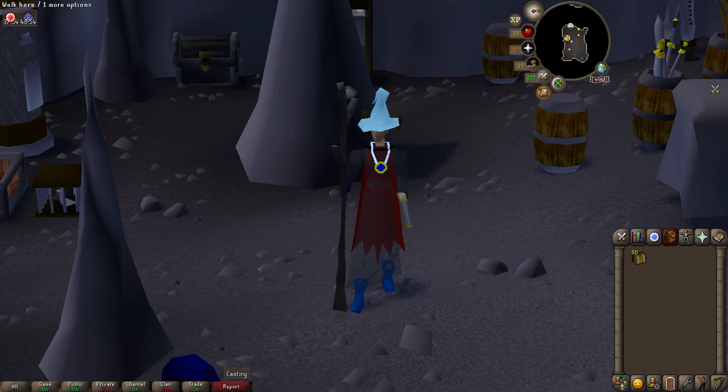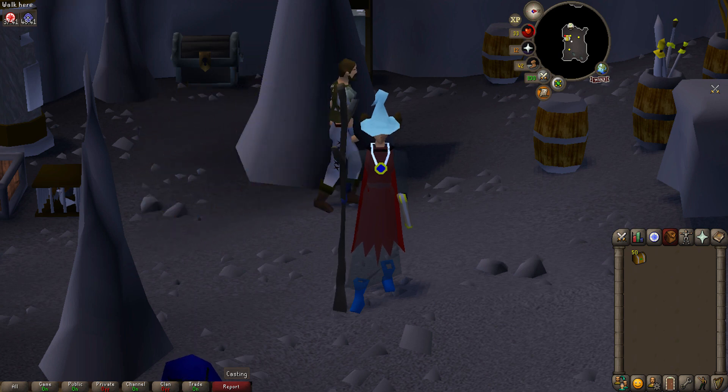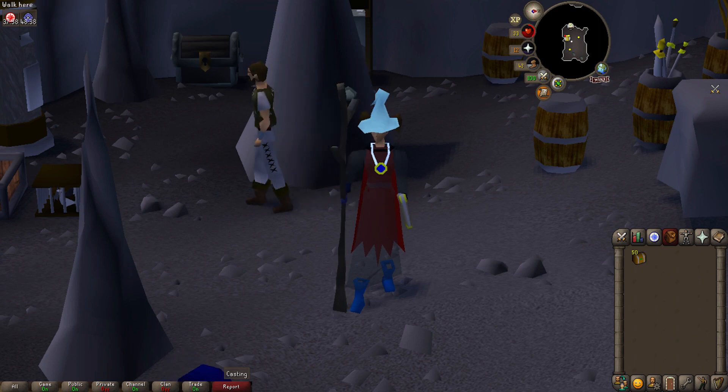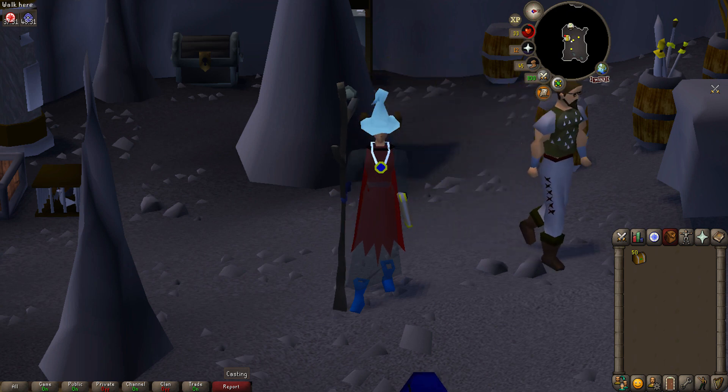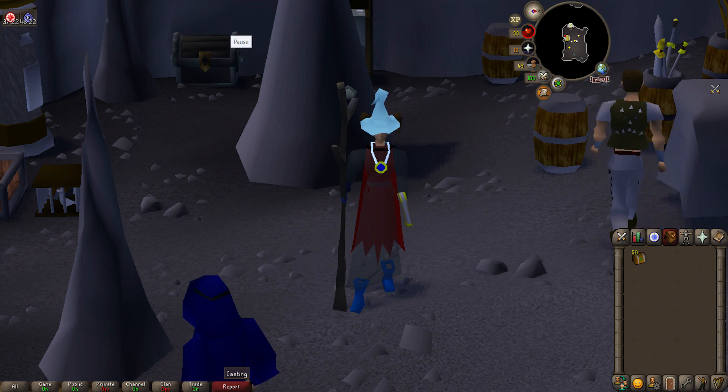Welcome back to the channel — this is episode 15 of the pure ironman series. We've been going crazy on easy clues and have 50 easy clue caskets ready to open. We're still looking to unlock vestment robes; we have the bottoms and are looking to get a mitre and a robe top. I wouldn't mind a ham joint as well. Let's get into it and hopefully enjoy the video.